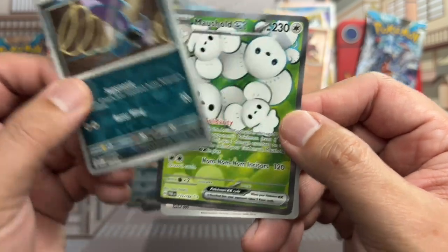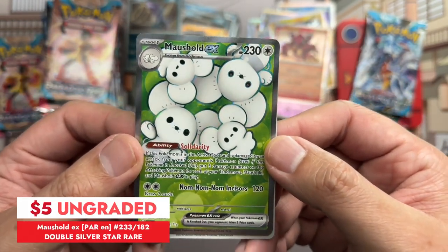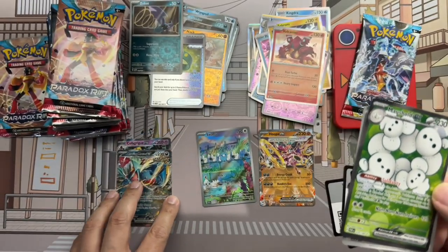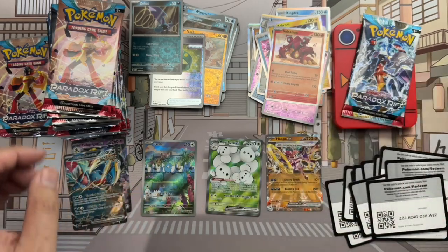Zubat reverse and Maushold EX full art — looks really cool. Look at all those Meowths! Very cute. This is probably my second-favorite card pulled so far.